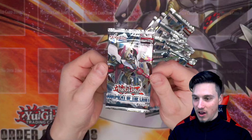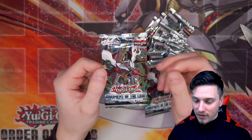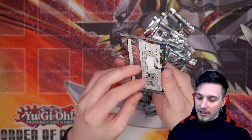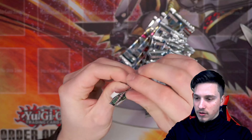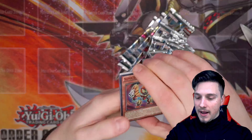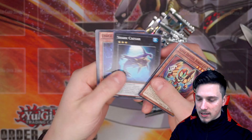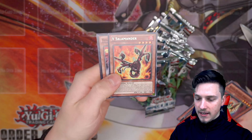I absolutely love Judgment of the Light as a set. It's such a gorgeous set. Starry to Ghost Rare comes in here. The cover card, C Number 39, Utopia Ray, is a really awesome card. Let's just hope we can get some Ultimate Rares and maybe some Secret Rares out of these amazing packs. Starting off with pack number one, we have a Super Defense Robot Leo, a Shark Caesar, Umbral Horror Uniform, Boozing Ophidon, and a V Salamander.